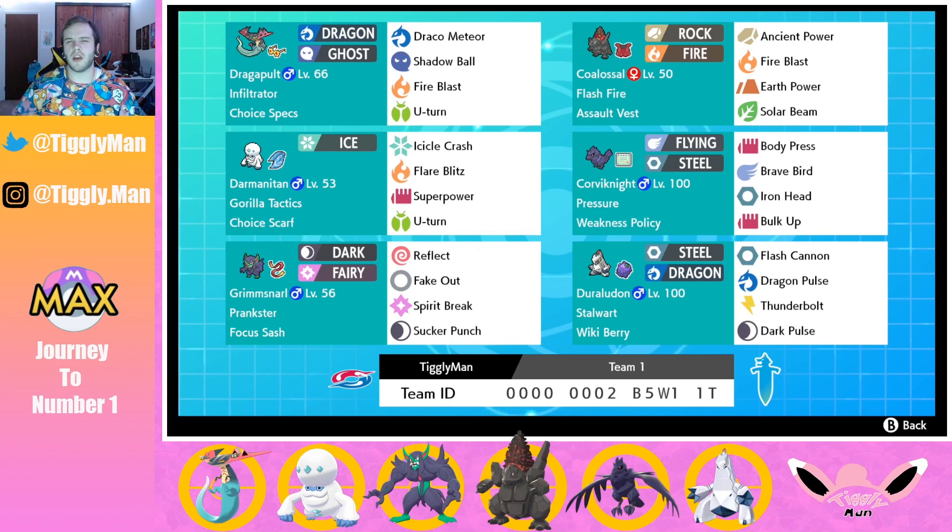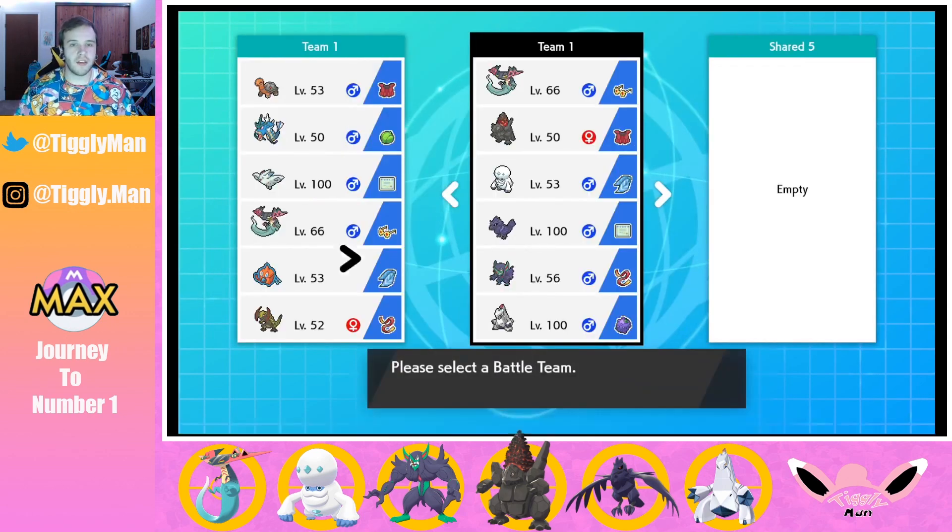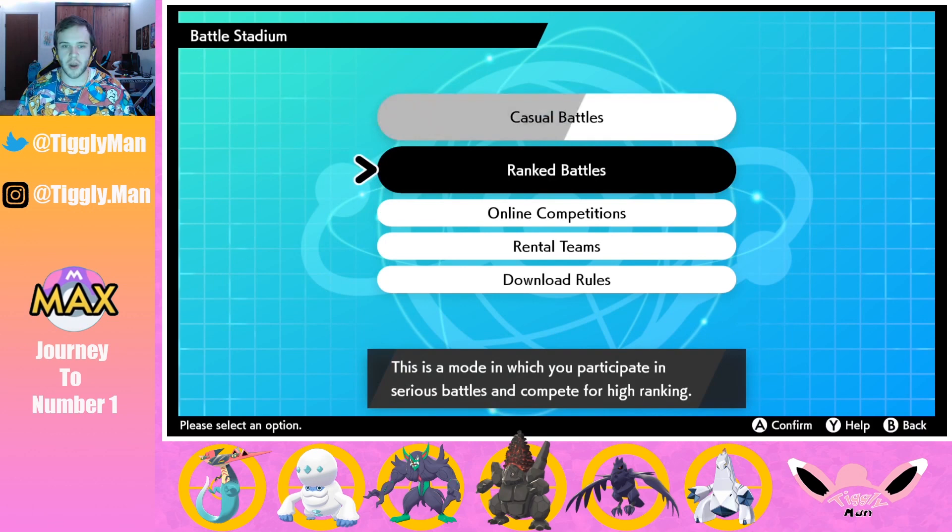We're running a Weakness Policy Corviknight with Body Press, Brave Bird, Iron Head, and Bulk Up. The idea is if they use a Fire-type move like Charizard on Corviknight, I can switch into Coalossal who has Flash Fire, eat that up, get the boost, and roll. Duraludon helps stop Trick Room and acts as a physically bulky pivot with Wiki Berry for recovery. His Stalwart ability means Follow Me and Rage Powder won't redirect his moves.